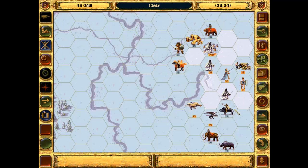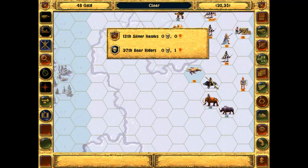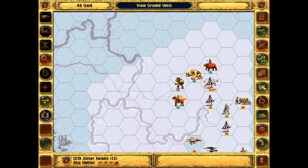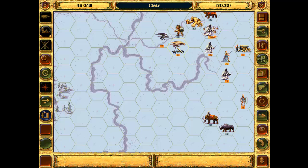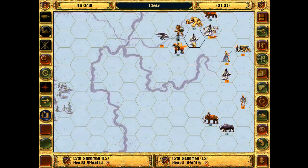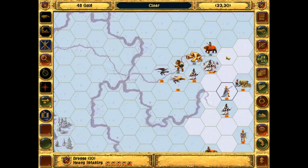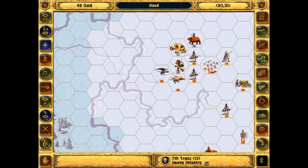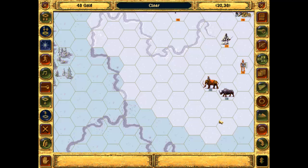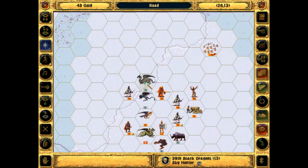Try to do a little bit of damage here. That was nice - finished them off, was not expecting such a good attack there. Just move forward a little bit. I think that's all I can do. Where am I struggling the most? I think I'm struggling just about everywhere. Let's cast a weakness here.